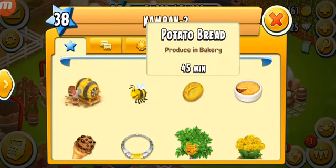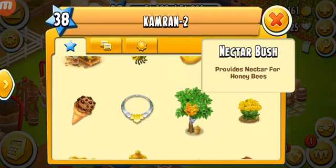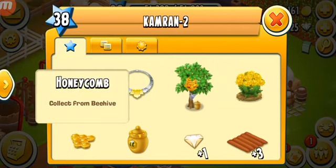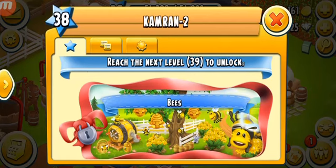So you can see we're gonna get: honey extractor, honeybee, potato bread, shepherd pie, nectar, beehive tree — a lot of things are coming. Honey bees, or bees, whatever you want to call them — I prefer just bees. We've also got chocolate ice cream, honeycomb, honey, one diamond, and three fields. We're gonna unlock the bees, which is a very special thing and I'm actually very excited.